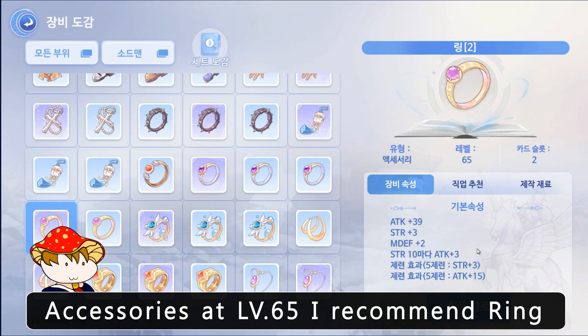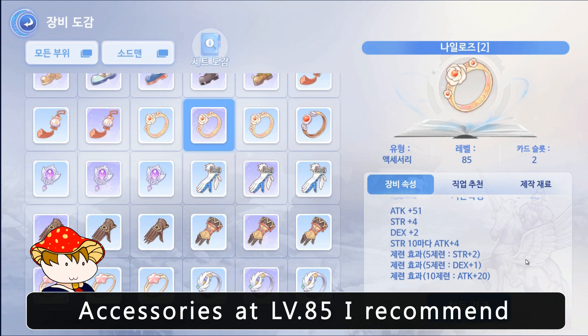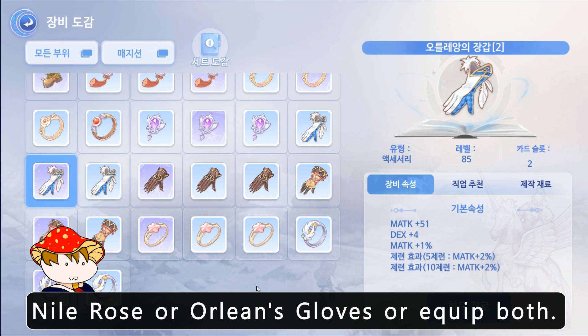For accessories at level 65, I recommend a ring or earring, or equip both. For accessories at level 85, I recommend Night Rules or Orange Gloves, or equip both.